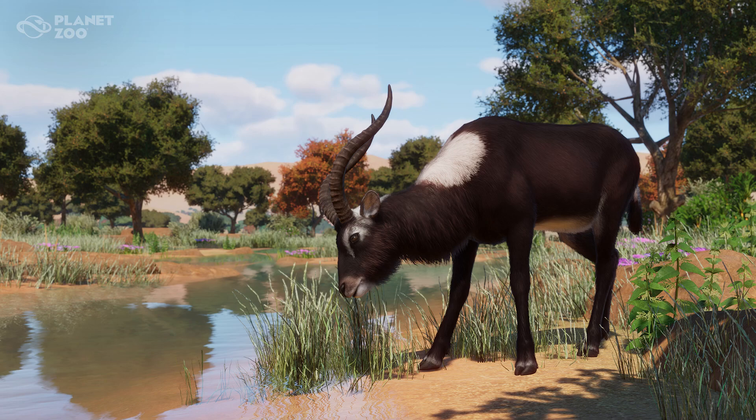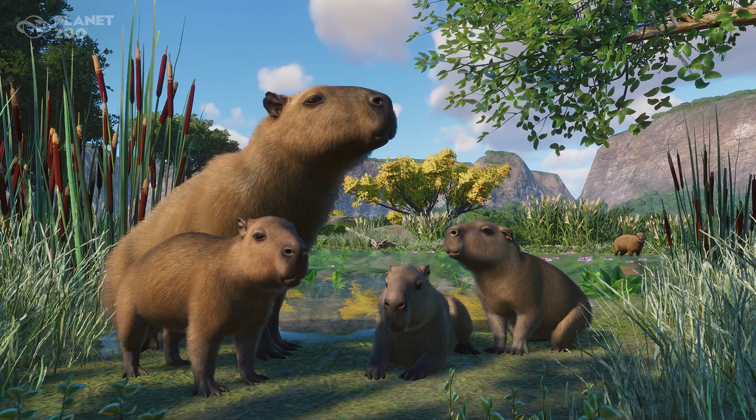In fifth place is the African hoofstock species, the Nile Lechwe. These guys look absolutely amazing with their highly contrasted colors — that dark brown with that bright white on its back. Very excited about these ones.